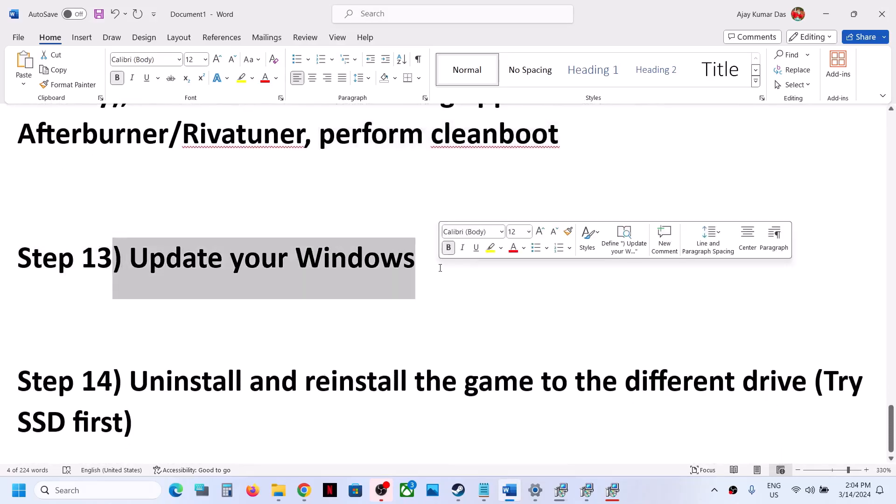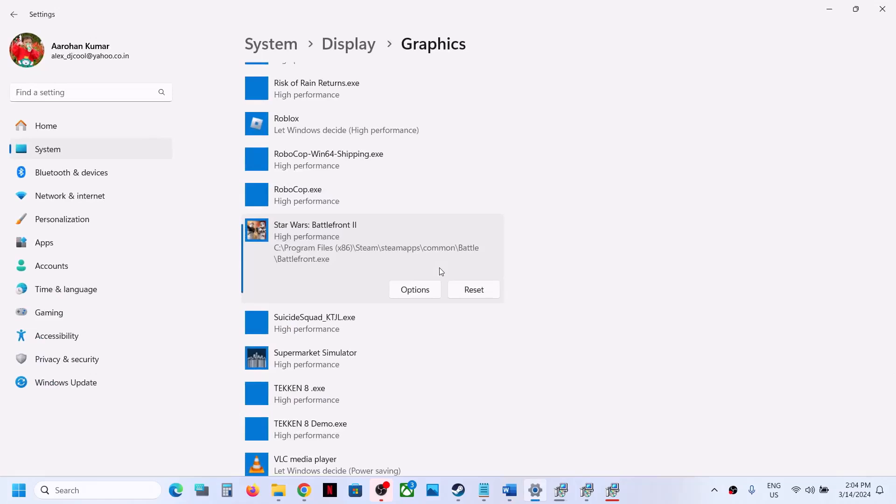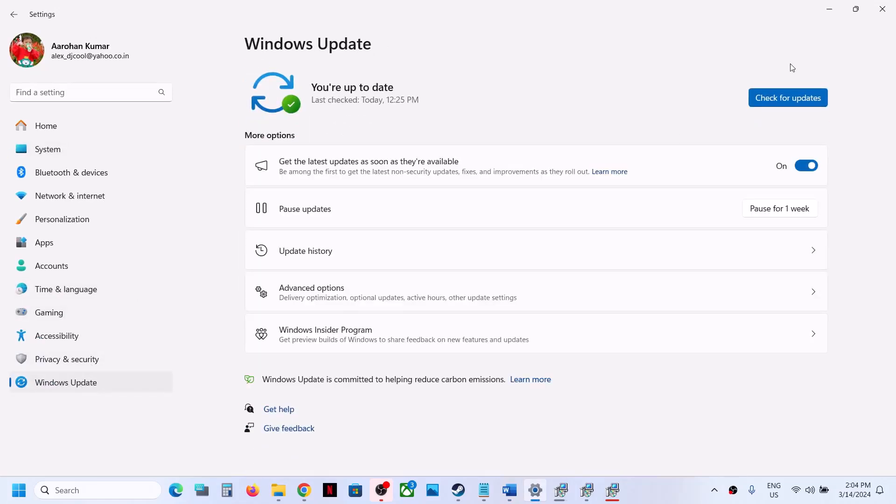The next step is to update Windows to the latest version. Open Windows Settings, go to Windows Update (or Update and Security on Windows 10), and click Check for Updates. Once all the updates are installed, restart your computer, and after the system restart, launch the game.